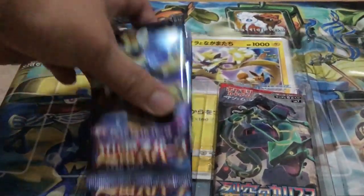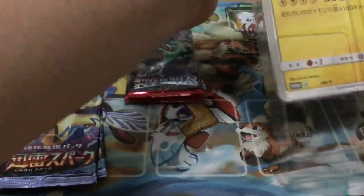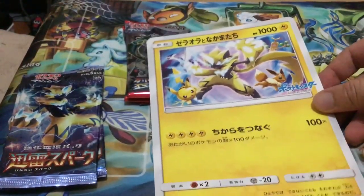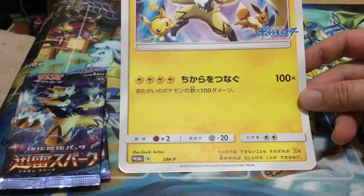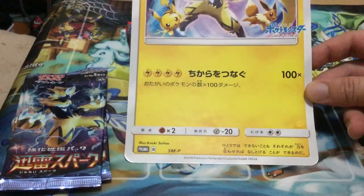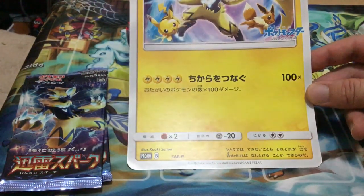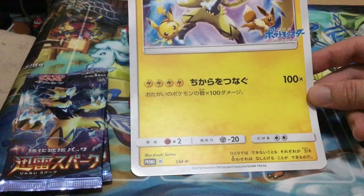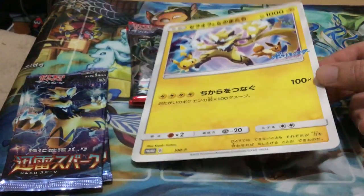I'm going to take out these packs and then show you the big promo card. The big promo card is Zero Ola and his friends. HP 1000. Which means to combine your power or connect your power together. So it does 100 damage times for each Pokemon — like everything in the field: your opponents, their bench, their opponents' active Pokemon, your bench Pokemon and your active Pokemon. That's crazy. For four electric energy. Same weakness, same resistance, but two retreat cost.